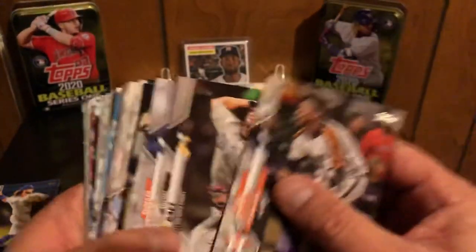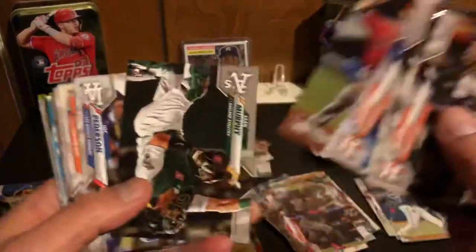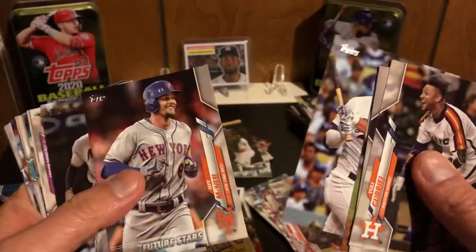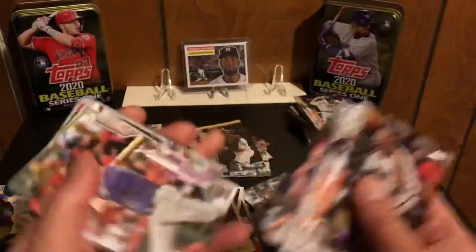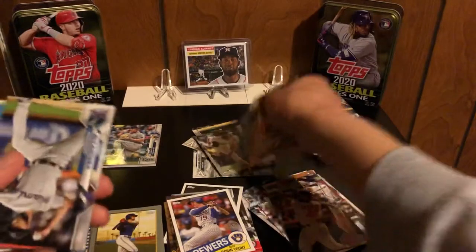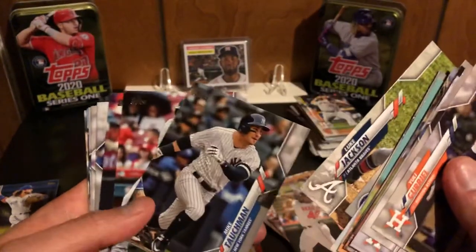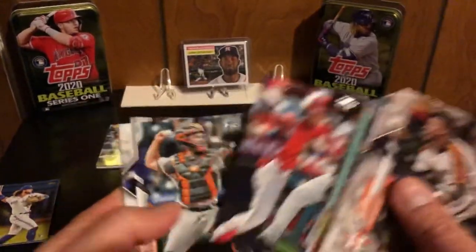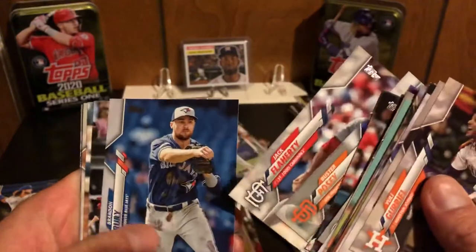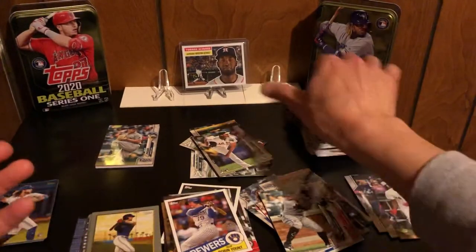We got Gurriel, Baez, Ozuna, Rojas rookie card, Lastella, Sean Murphy rookie card, Joc Pederson - who got traded, but then didn't get traded, but then got traded, but then didn't get traded - Riddle, Murphy again, Bobby Bradley again, Heaney, which means there's an AJ Puck, and then Alcantara, Lindor, Berrios, Luke Jackson, Mike Tauchman, Cabrera, Ohtani, Posey, Flaherty, Eloy again, Eisner Diaz, Chapman, Malik Smith, and the World Series card of Max Scherzer.